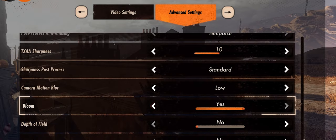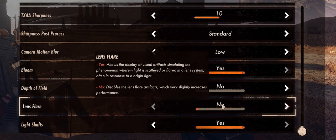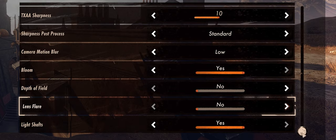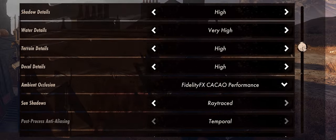Bloom — I just have it turned on, it looks good, doesn't really affect FPS. Depth of field — I have it turned off. It does affect FPS a little bit, and I usually turn depth of field off in games. Lens flare — I think lens flares in video games are dumb; my eyeballs aren't cameras, so I turned them off, but it's personal preference. Light shafts and god rays — I've turned these on, they look good, and I haven't really noticed any FPS hit from them.